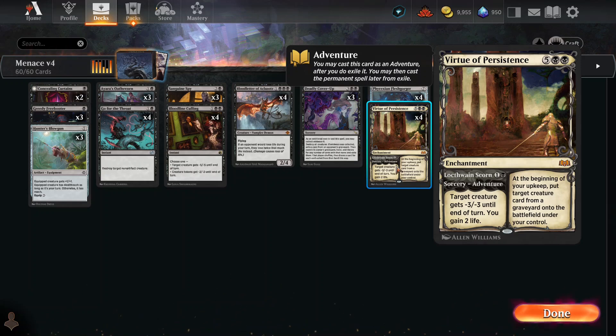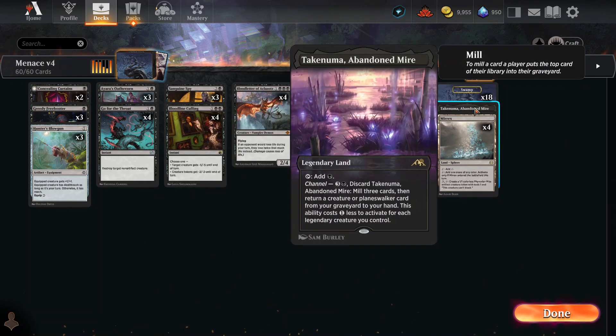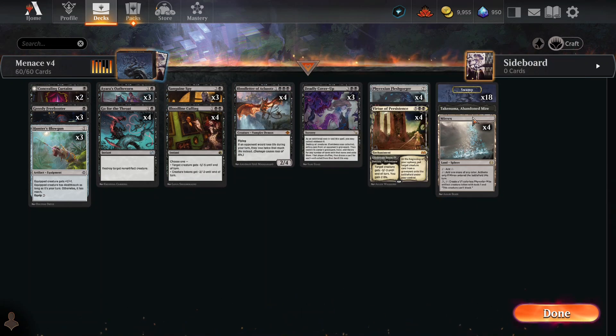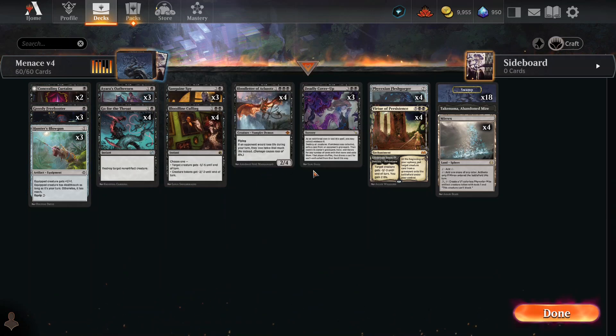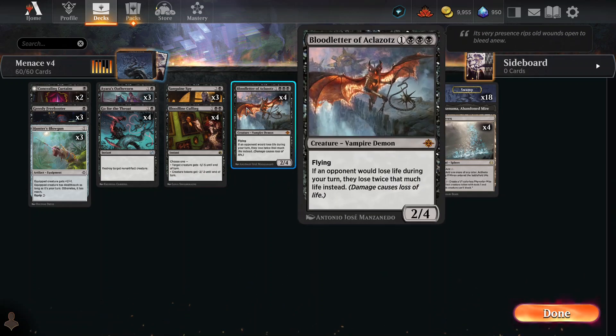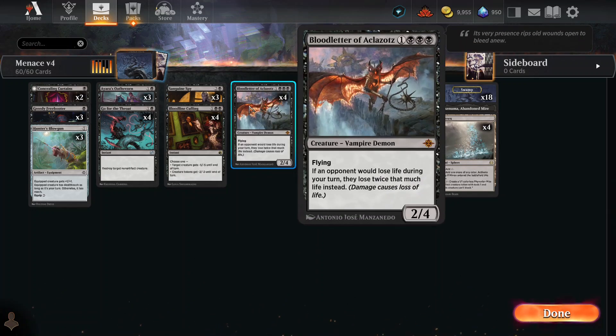Virtue of Persistence does negative three, negative three and gives you two life. If you can pay seven, you can start pulling creatures out of graveyards and putting them onto the battlefield at the beginning of your upkeep. One guy puts out tokens with Toxic, and another lets you take creatures from your graveyard back to hand. The strategy: curve up with menace creatures that are hard to block, gain life, and do double damage.